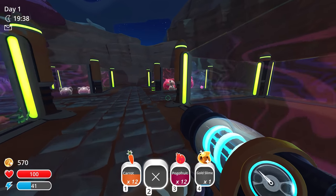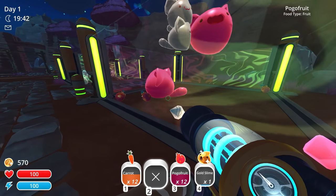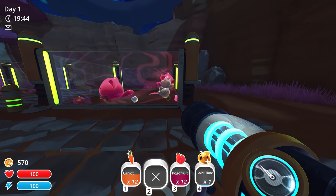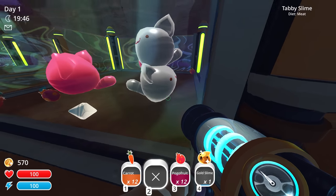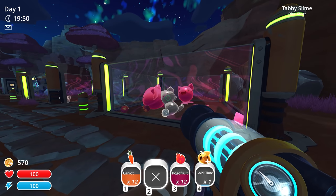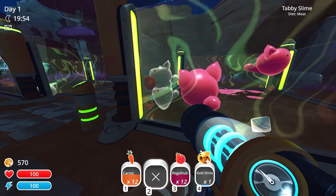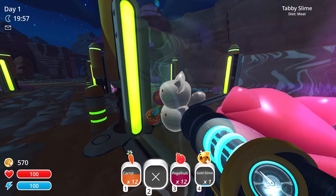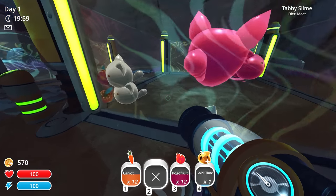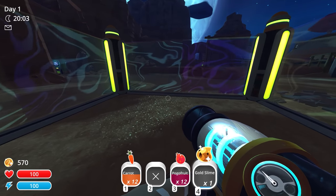Actually, maybe we'll get that for the largos. The escaped tabby slimes somehow got into here — if they eat that plort right there, they'll turn into another pink tabby largo, so that's going to be pretty good. They're eating the pogo fruit. I thought they could only eat chickens, but the tabby ones are able to steal things — so they technically stole the pogo fruit right there.